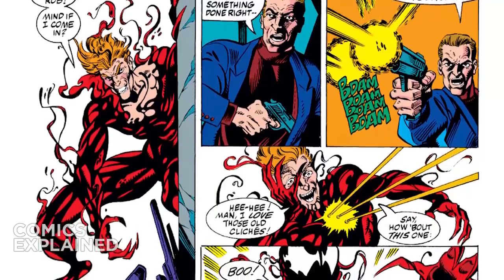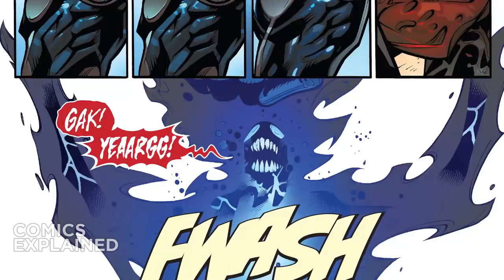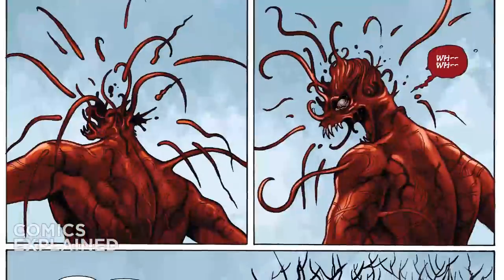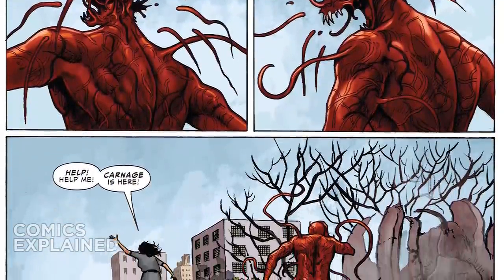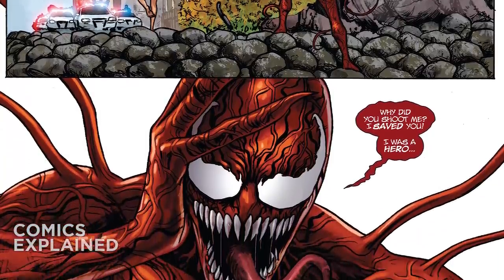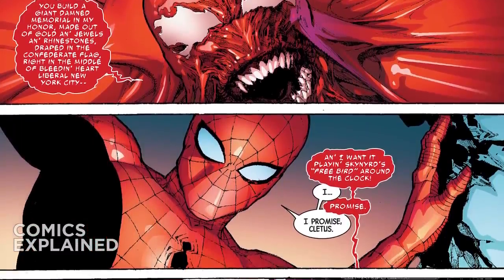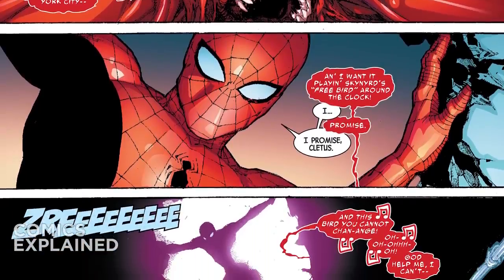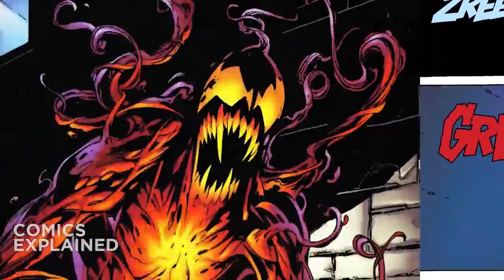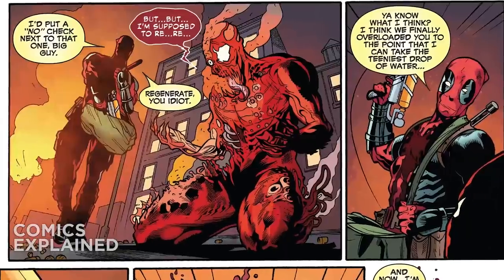One of the things that makes Carnage so hard to kill is how durable the symbiote is. It has survived blasts from the Nova Force, missile explosions, blasts from Genesis (a younger version of Apocalypse), and attacks by Dr. Doom. Carnage also possesses a regenerative healing factor so powerful that he can regrow lost limbs in seconds — on one occasion his head was blown up and the symbiote simply reconstructed it instantaneously. During the Axis event, Carnage enveloped a bomb powerful enough to wipe out the entire human race, and while presumed dead, he survived because the symbiote was present in Cletus Cassidy's bloodstream and could regenerate from a single drop of blood.